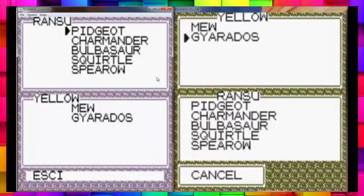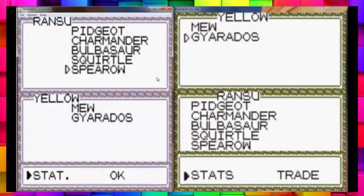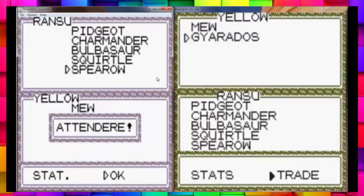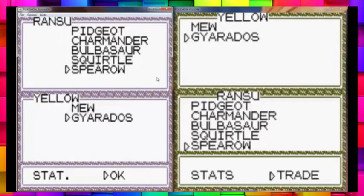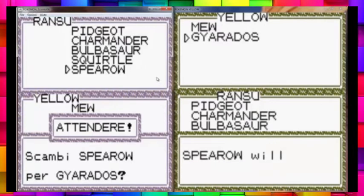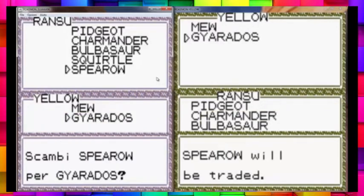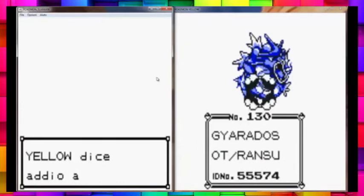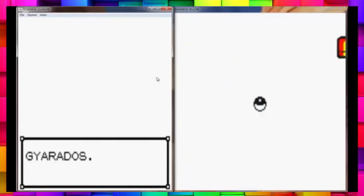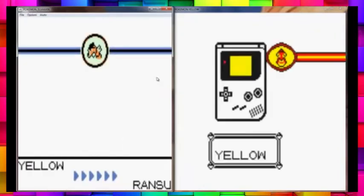Trade the Gyarados. Meanwhile, you trade the Spearow. And trade. Okay, now we're making the same trade back. Basically what we've done was we've taught the Gyarados Mimic in Yellow. This is turbo speed, and it's still not quite normal framerate — oh my god, that's embarrassing.